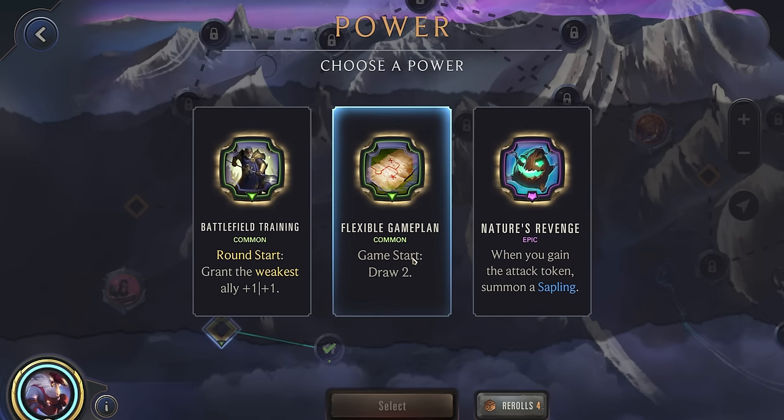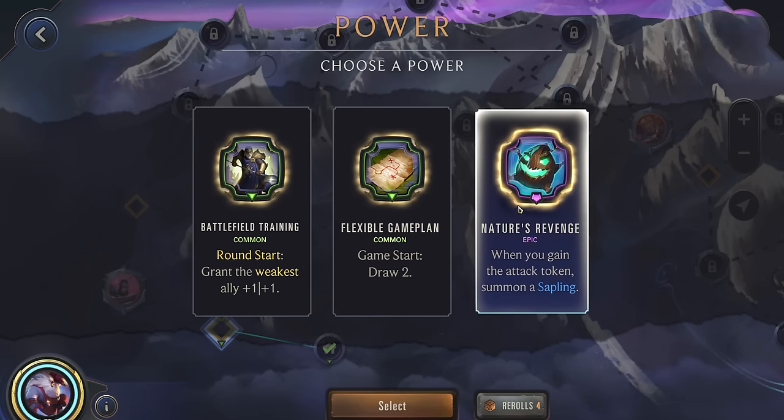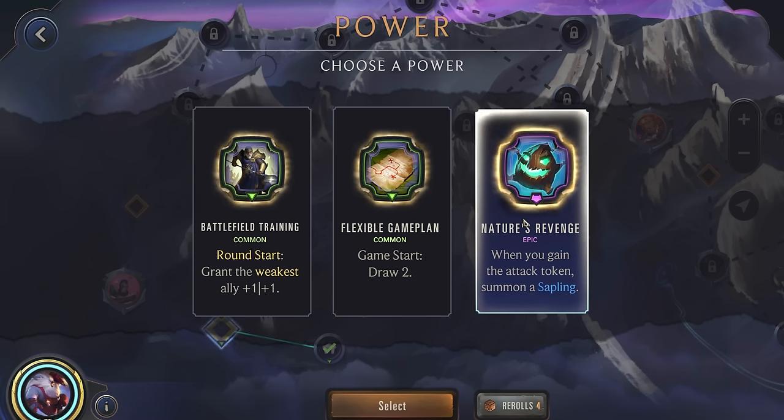First power: Nature's Revenge, or extra draw. Extra draw could help Bard level up, but I think Nature's Revenge could be quite helpful — get some extra units, trying to take out enemy units with those challenger units. Yeah, let's go ahead and grab this.